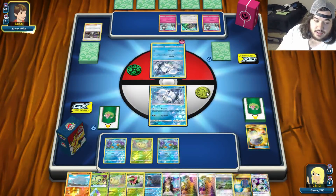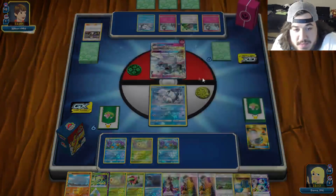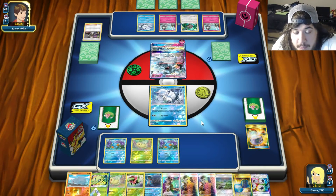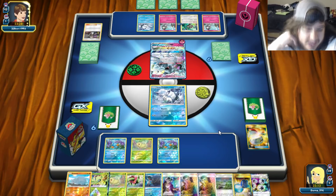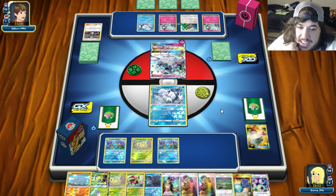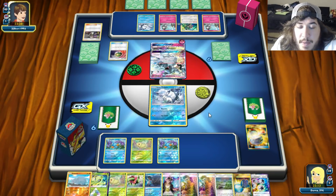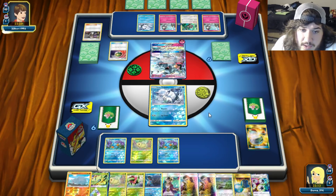We're slowly getting there. Ninetales uses Mysterious Guidance to search for any two item cards - need to stay calm. What's he grabbing? Rare Candy, Timer Ball, Nest Ball, Rare Candy. He's got a Gardevoir hand. Nest Ball - maybe another Ralts or Cosmog. Watch and find out - that's a mystery.